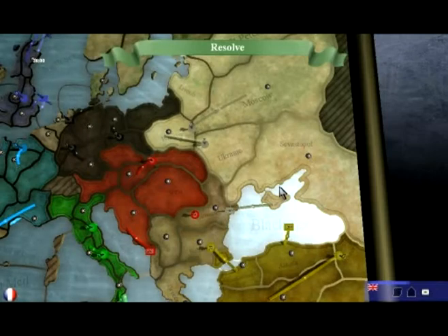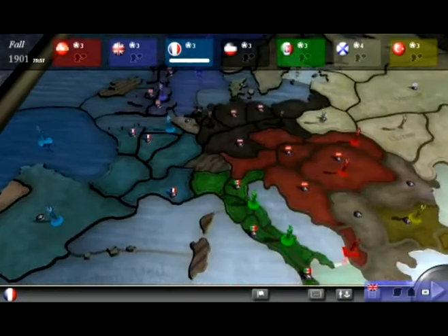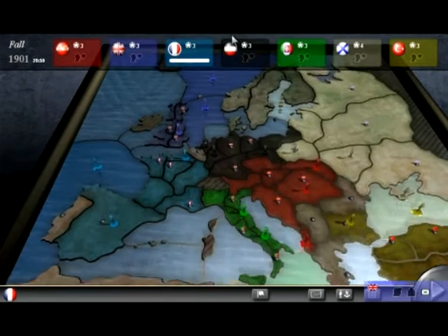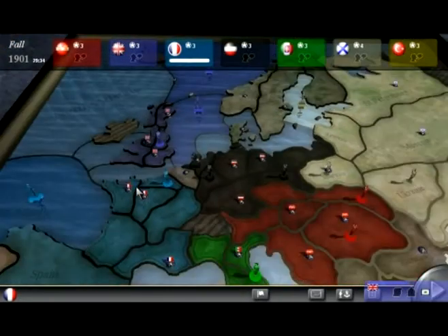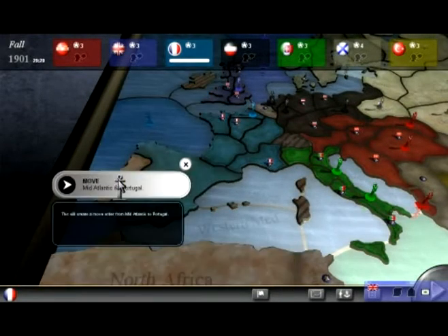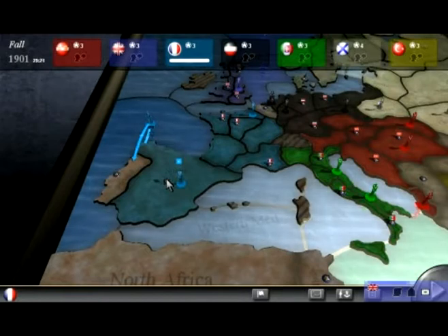Later, you will hear a lot more grunting. Grunting is the way of saying there's some sort of conflict. There wasn't much going on there because it was the first move. Now we see the board after that move and we can see what is holding what. I probably won't be able to take Belgium because they have two versus my one.